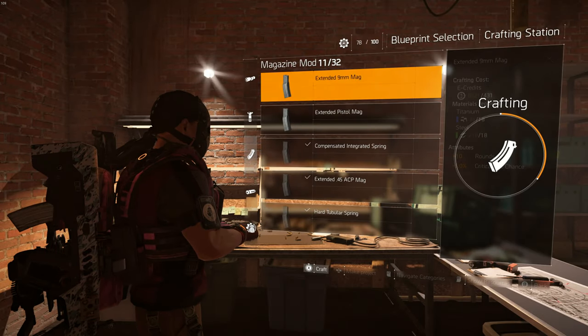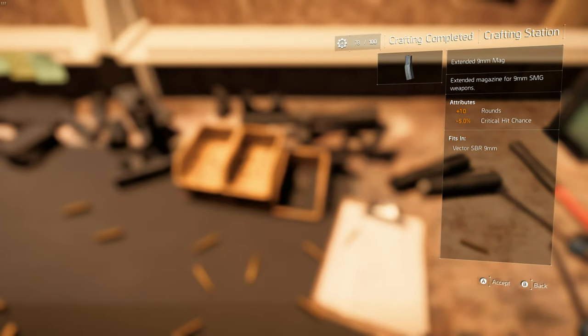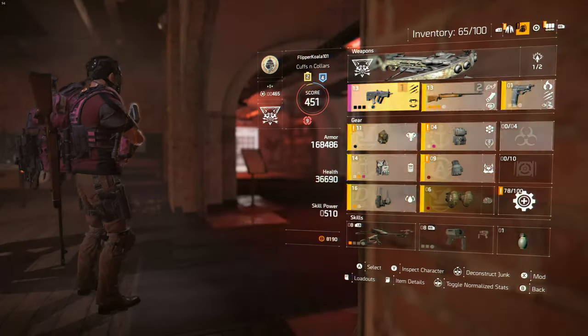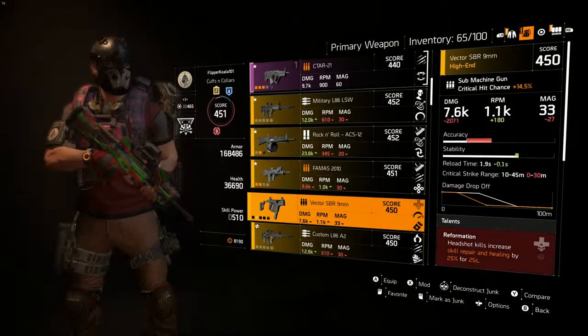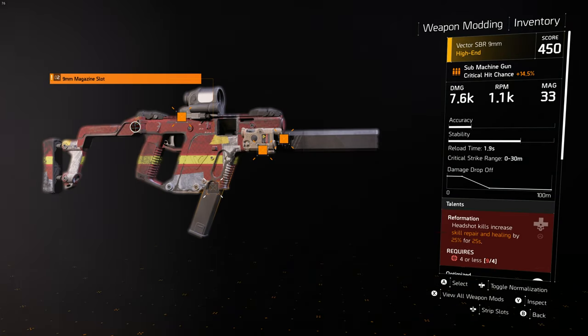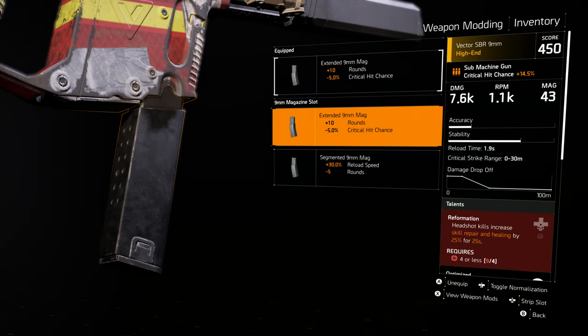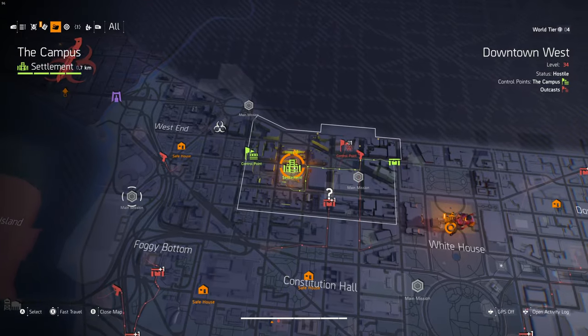In this video I'm going to explain how to unlock this extended mag, which can be fit on any 9mm SMG. This mag is meant to increase your total rounds by plus 10% at a cost of minus 5% crit hit chance, but who cares about crit hit chance when you can already have 60% crit cap. So in three easy steps you can unlock this extended mag and put it on any SMG you pick up in this game. Let's get started.